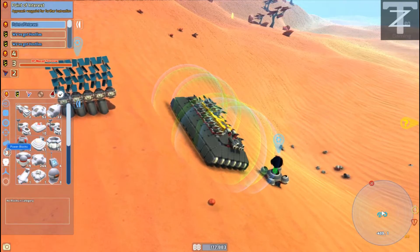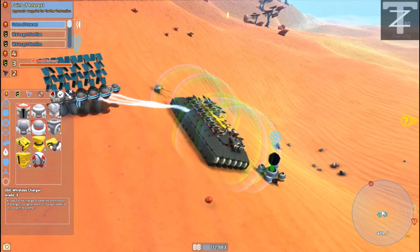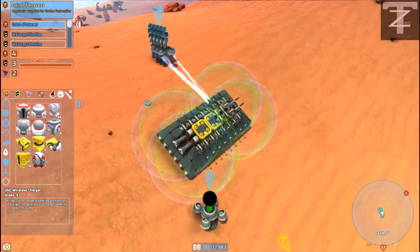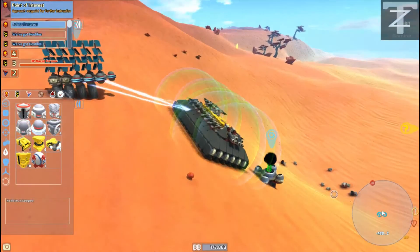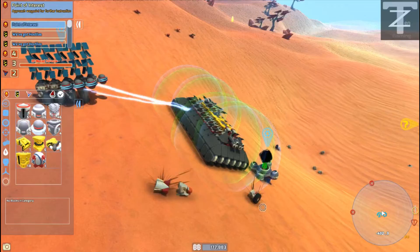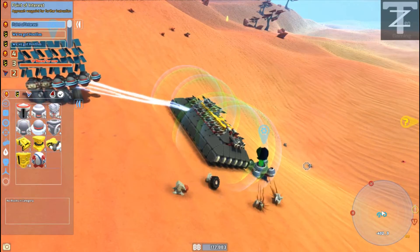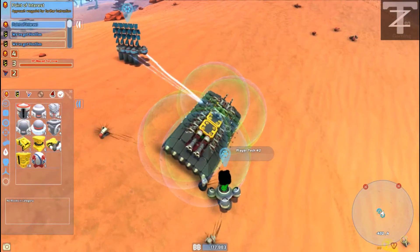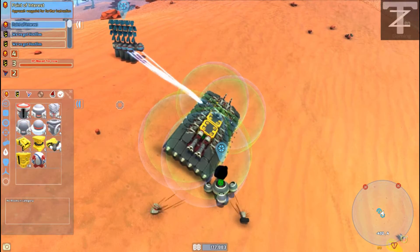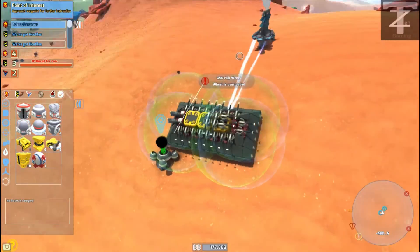Set up the solar panels on our vehicle. We're slowly sliding down the hill. Rocket — I thought it was something more important than a rocket and some guns. That's okay, we had to charge up anyways.